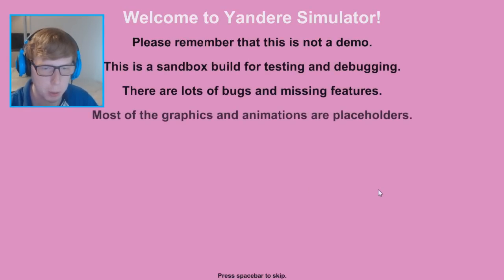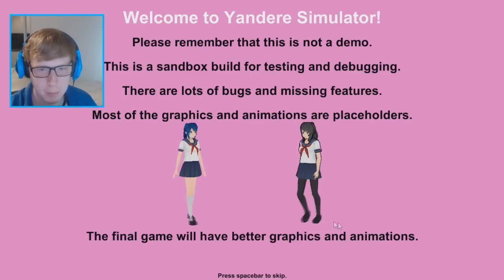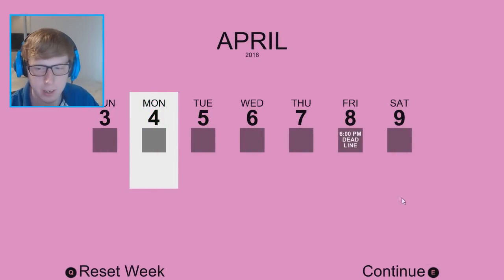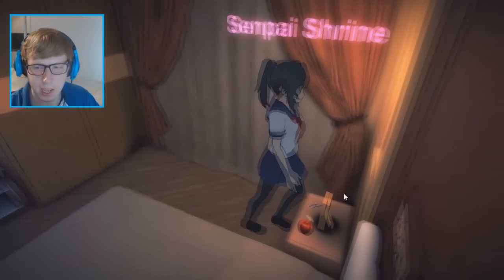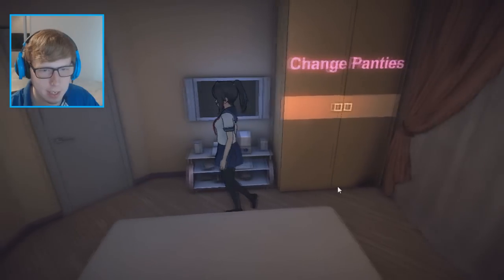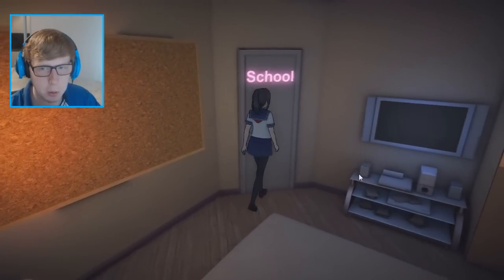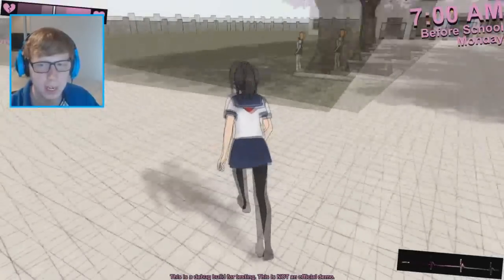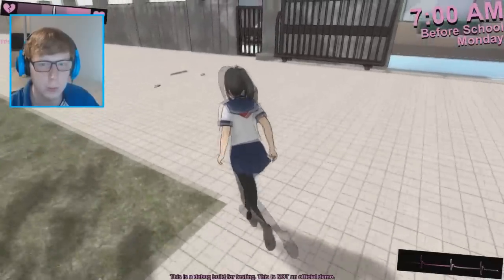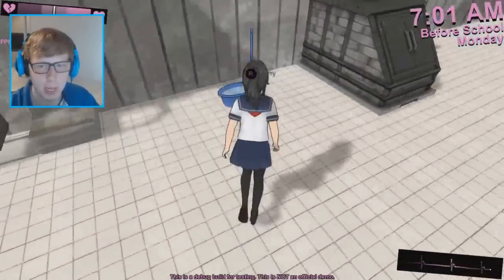This is the March 15th build — I skipped over one version. There's a menu now, kind of. We also have a bedroom, which I actually really like the look of — it's not as big and there's no music. Let's go to the school. There is also a sword — a katana — that's been added. And I think we're able to mop up things now, yes, so that was added in this version or maybe the one before.